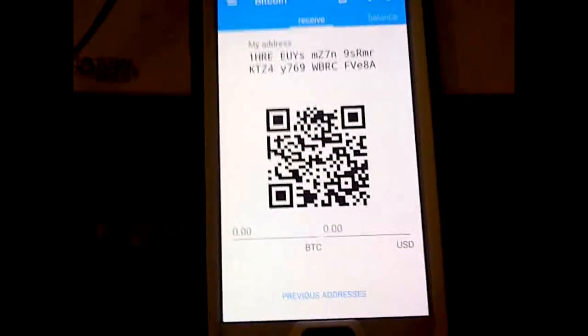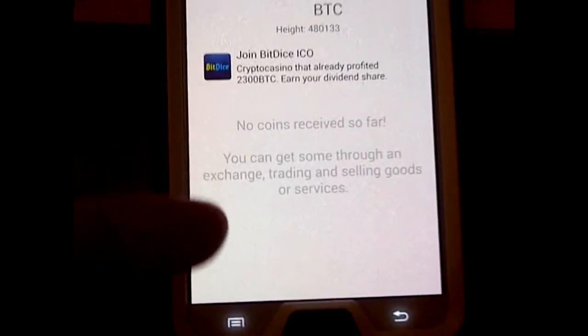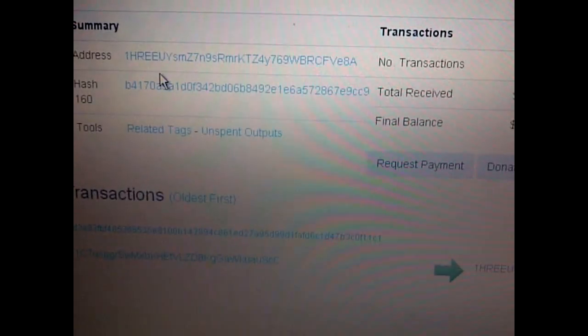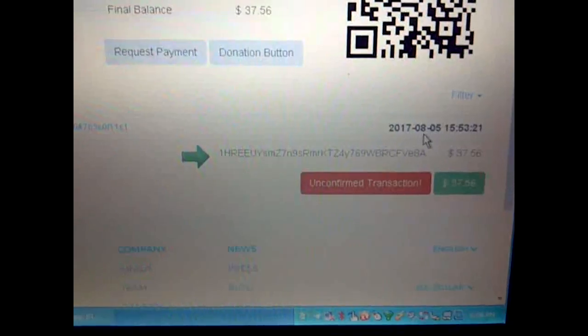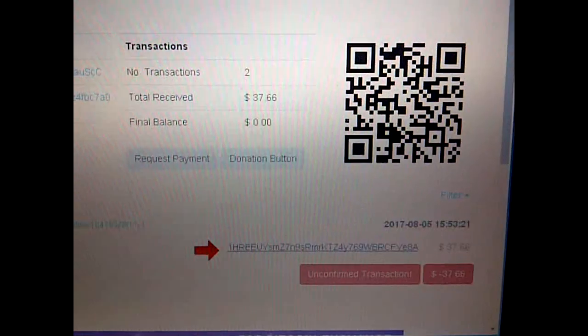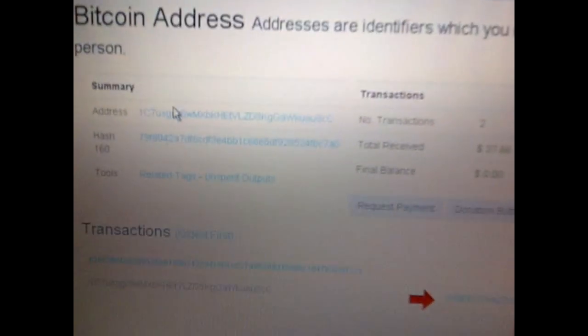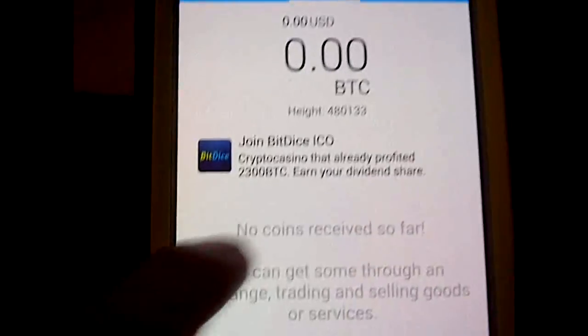I'm cutting back in — it's been a couple days. I cannot find the transaction in my wallet anymore; it's disappeared. But when I look at the address on blockchain and refresh it, there it is — the address shows right there as unconfirmed. It's been like this for a while; today's the 11th and the transaction is from the 5th.